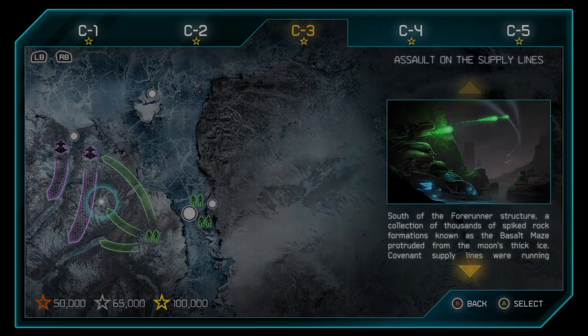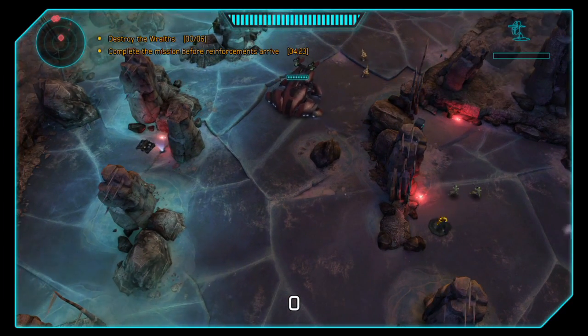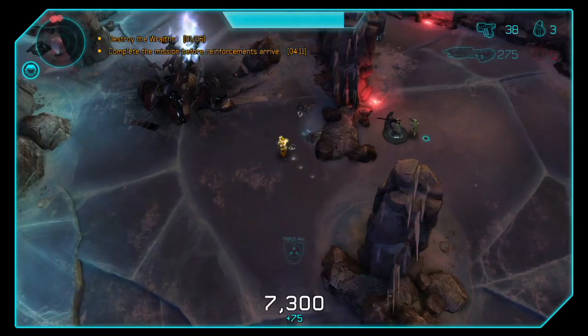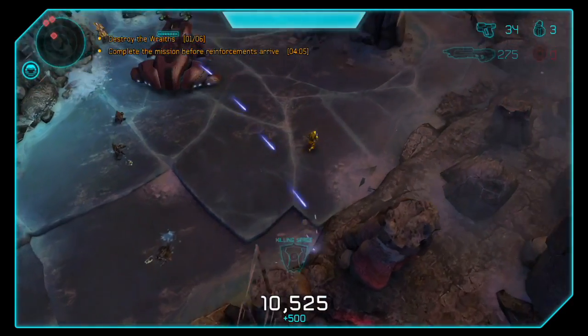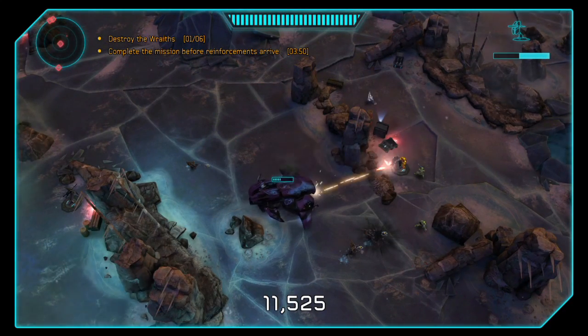Next is on Operation C Mission 3, Assault on the Supply Lines. For this achievement you need to kill a Wraith with every single turret on this level. The level is pretty much a straight line — there's two turrets on the right and two on the left.